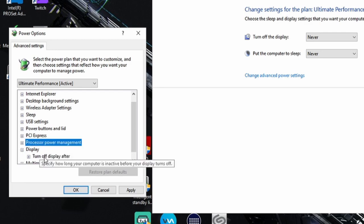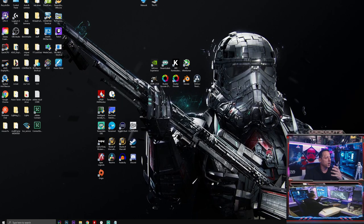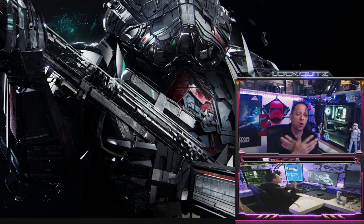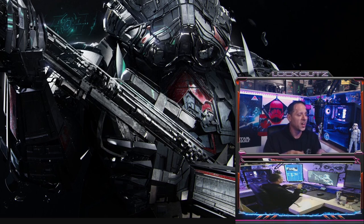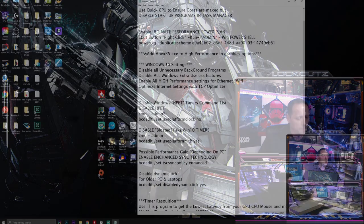Next, go to Display and set 'Turn display off' to Never. Click Apply, then OK, and close this. It is recommended to restart your computer again. It's going to be worth it - not just for Apex Legends, but for every other game, program, or video editing software you use. Restart your computer and come back to the video.